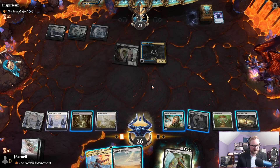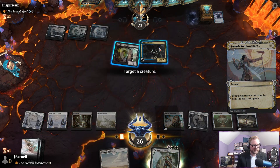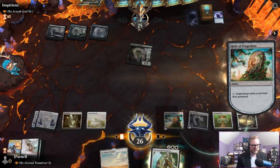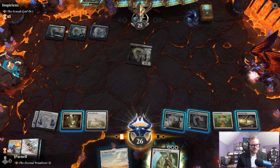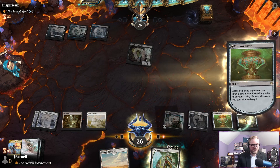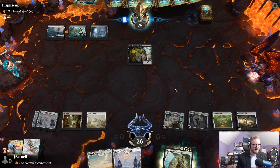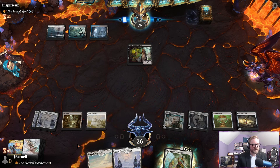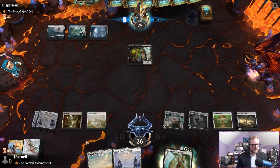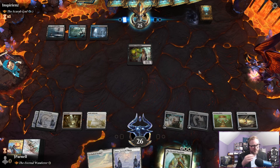Treasure Map, and we actually should have played this Secluded Steppe. Let's just take care of this Thief of Sanity here, going to exile their cloud — and then we have a higher life than our starting life so we get to draw a card. You love to see it — maybe we'll cycle this, maybe it'll all work out.